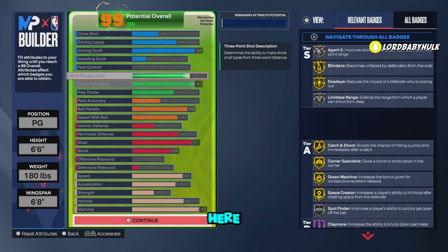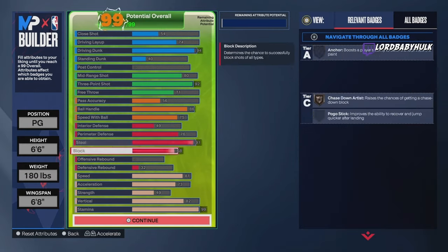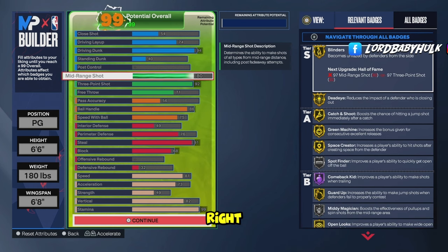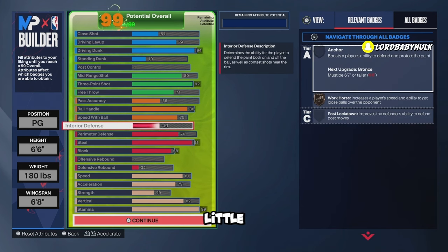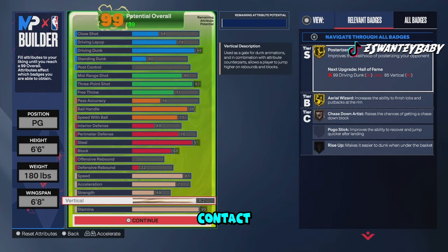This build right here is good for 1v1s, 2v2s, 3v3s, and fives — every mode. Very cheesy and broken meta with 94 attack dunk meter — dunking god. Gold posterizer, slithery, all the finishing badges you need. You can stand and dunk cheese. Nice agent threes, silver three, gold shooting badges, limitless range, the claymore. Higher midi than usual, decent free throw, pass accuracy. A little bit of speed with ball — blow by, speed booster, hyper drive. A little bit of interior and some block so you could play ones. Got a little perimeter defense and that broken steel, chase down, contact dunks, and gold clamps.